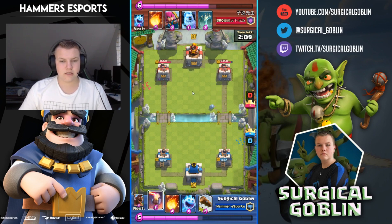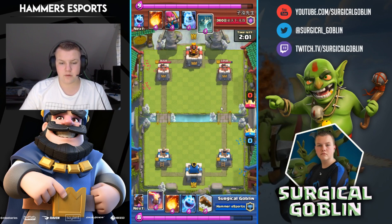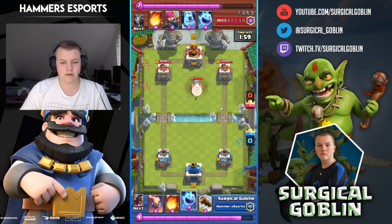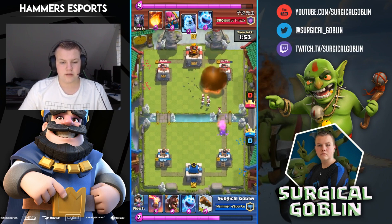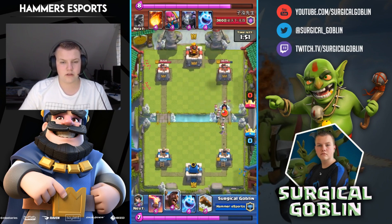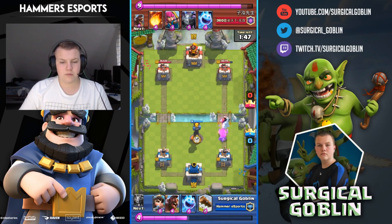I'm still getting used to my new setup so please don't judge me on that — I hope we can make some cool content on it. He drops his tombstone and I fireball it and hit the tower as well. At this point I know he doesn't really have a structure to counter my hog rider, so he drops an ice golem and I drop inferno in the middle.